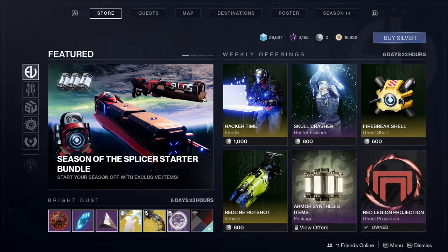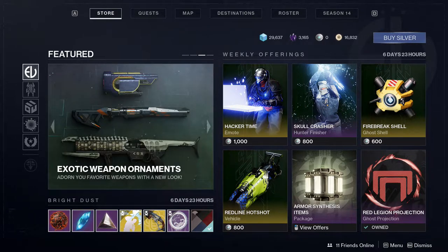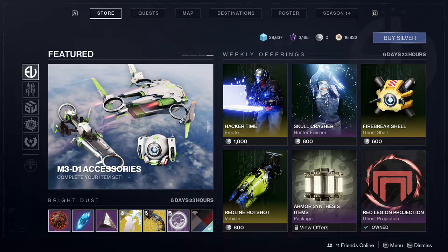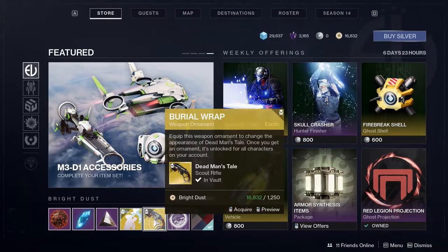What is up guys, today we're gonna be talking about Destiny 2 — specifically we're gonna be looking at the Eververse store. Season of Splicer just came out, I'm currently streaming that on YouTube so come check us out. We're gonna be checking out the new stuff that Eververse is currently selling, some stuff in the collections like we usually do, and then the next video we'll be talking about the season pass stuff.